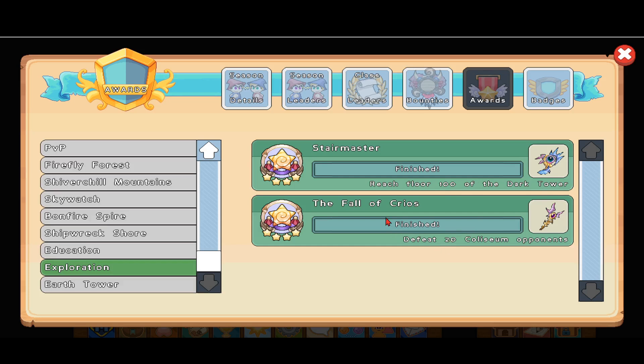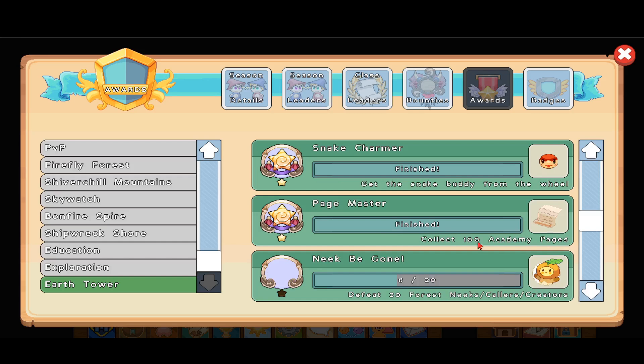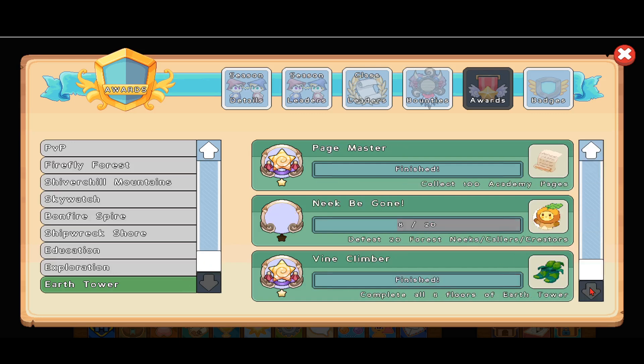There's also Exploration: Steer Master — reach 100% of the Dark Tower. And the Fall of Cryos: defeat 20 of the same opponents. In that video I showed finishing the training hole arena and battling all 20 wizards, and I got that award. In the Earth Tower I made a video on how to catch the Brumble pet — I got the key, saved Florian, and that's how I got Brumble. Snake Charmer: after completing all the Florian quests, do three random battles in the Earth Tower and spin the wheel to get the snake buddy. Also collect 100 Academy pages for Page Master.